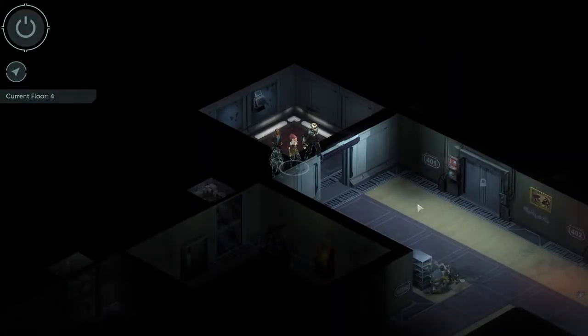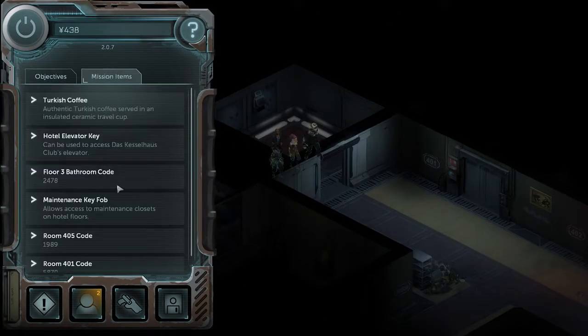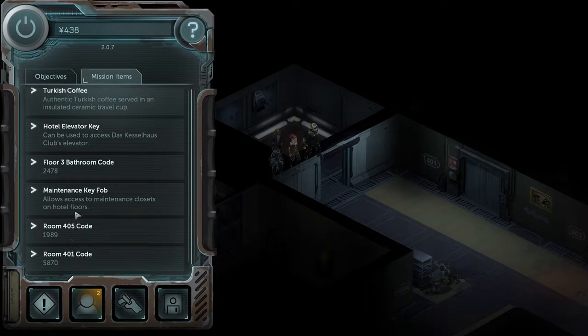Anyway, let's go to the fourth floor. Wait, I thought I had something for the fifth floor too? Let me just double check here. Ah, it's all fourth floor. So I haven't used the maintenance key fob yet as far as I remember. We've got 401, which should be right here — that's 5870.